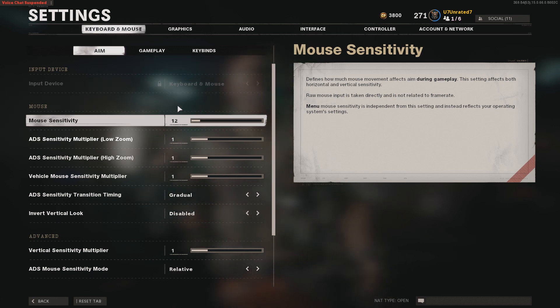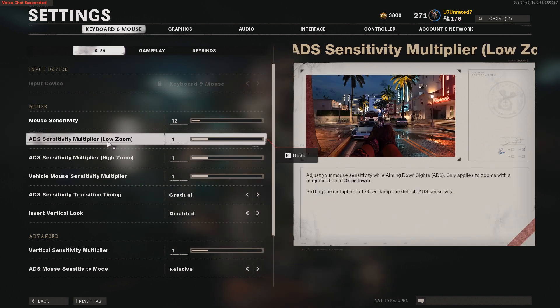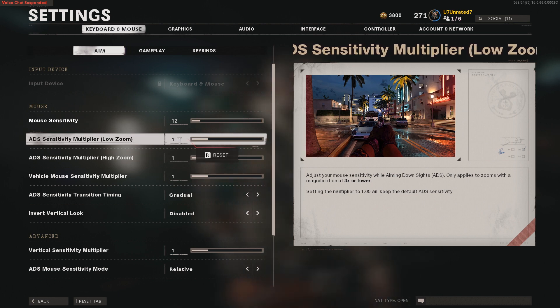Starting on the aim tab, underneath mouse, for mouse sensitivity I've got 12, and then on the mouse itself I have it set to 400 DPI. For ADS sensitivity multiplier low zoom I've got one, and high zoom I've got one.